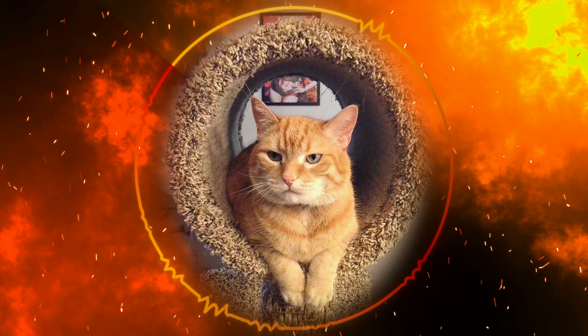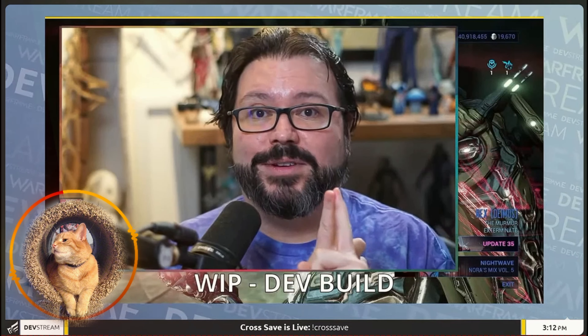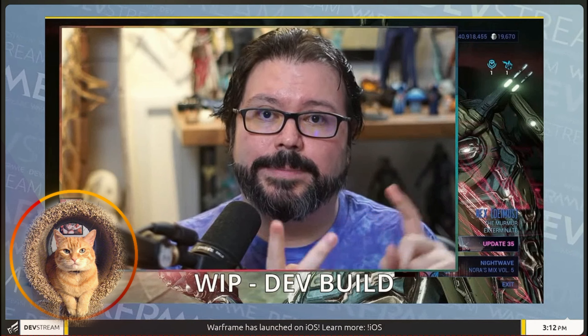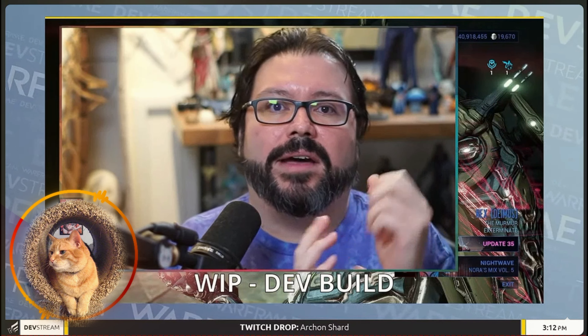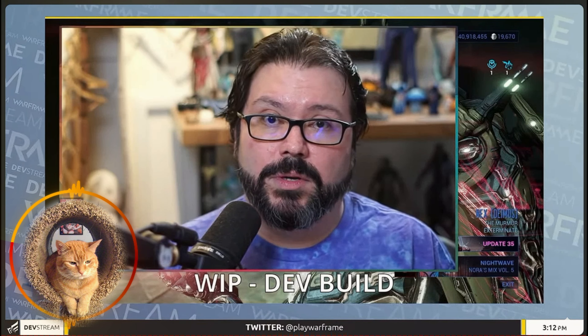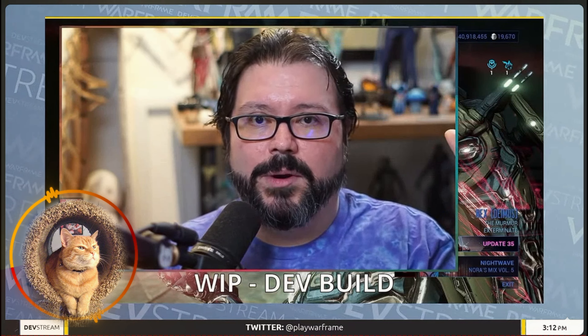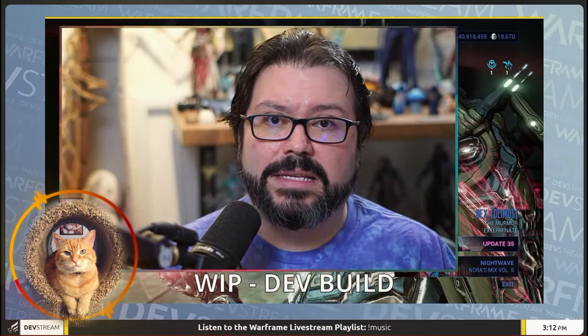So to recap: when you die, you now turn into a sand version of yourself that can revive by hitting enemies. The one is mostly unchanged. The two and three got merged, so now you get the whirlwind — it's much faster, it heals you, it gives you immunity, and gathers enemies instead of throwing them around.